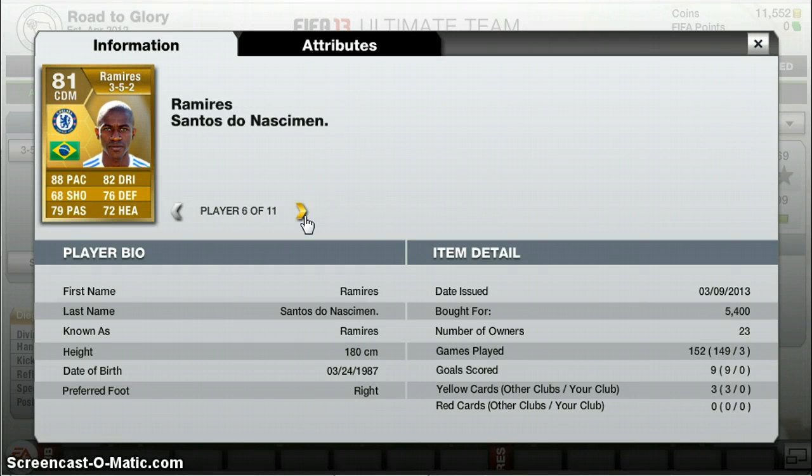Ramirez — 5.4k. 88 base pace, 68 shooting, 79 passing, 72 heading, 76 defending, 82 dribbling. Quite a good player.